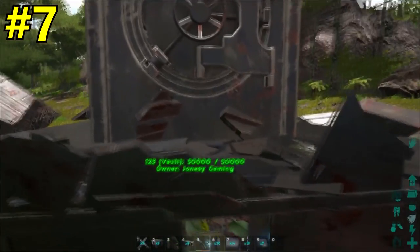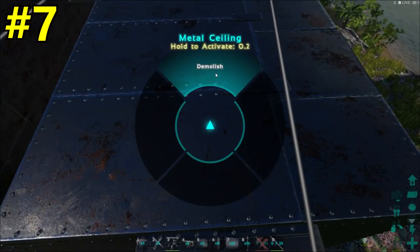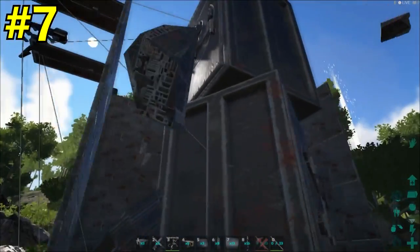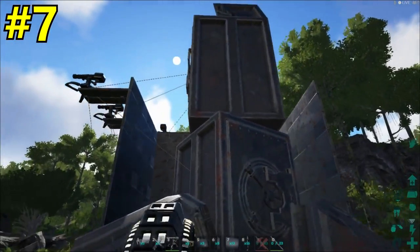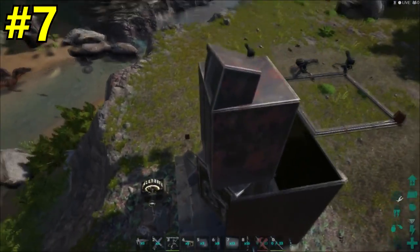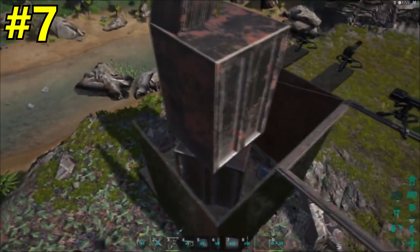But we can do even better — we can top it off by putting another vault on top of the first one. So now we have two vaults stacked on top of each other with the generator inside with the outlets. You can see the structures take the electricity from inside of the walls, which is awesome.